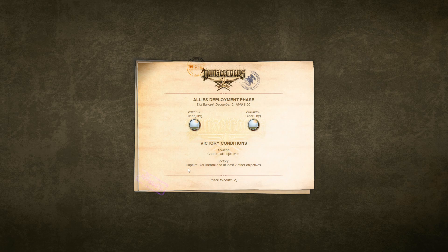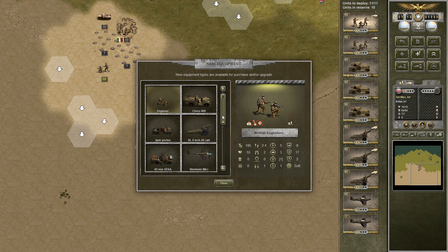Triumph: capture all objectives. Victory: capture Sidi Birani and at least two other objectives. Well, we are going for that Triumph though.